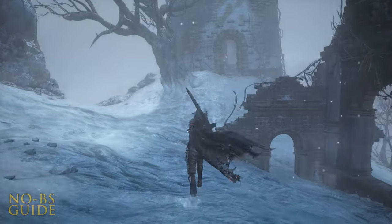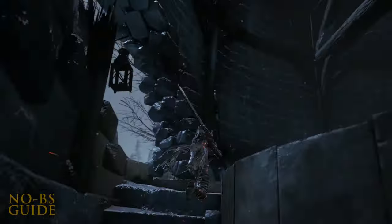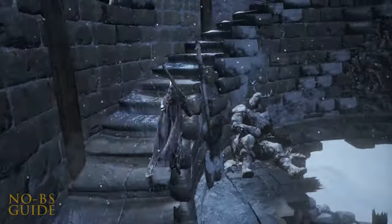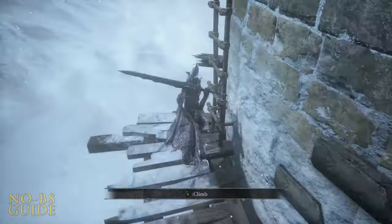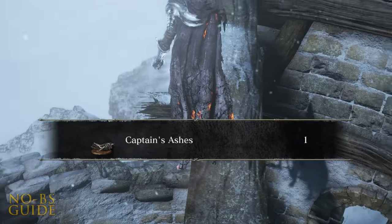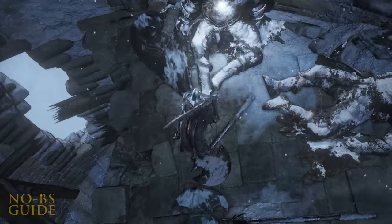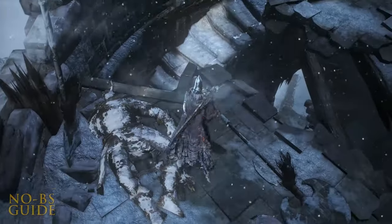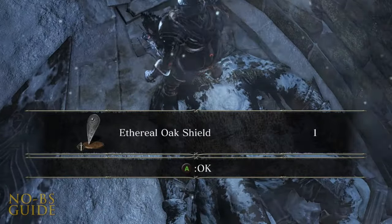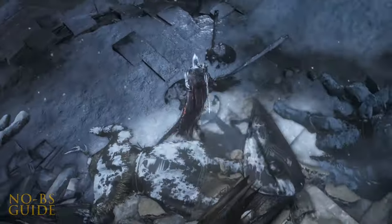Now we're going to head to the Leaning Tower. Once inside the tower, we'll work our way from top to bottom. For its size, there's an unlikely corpse of a Millwood Champion sitting on a wooden beam at the very top holding Captain's Ashes. Drop down a few times and you'll reach the Millwood Battle Axe. Take the stairs down two flights and you'll get the Ethereal Oak Shield. Now you can vacate the dilapidated tower, as there's nothing more to see.